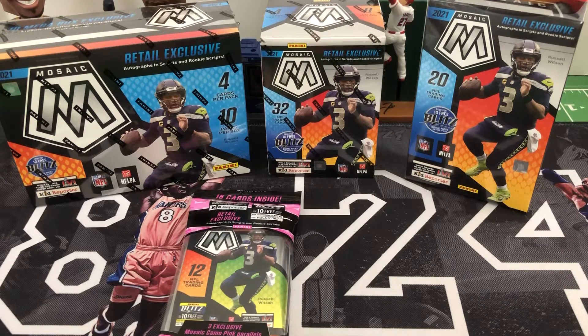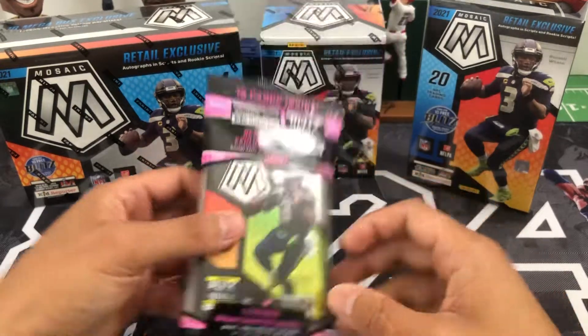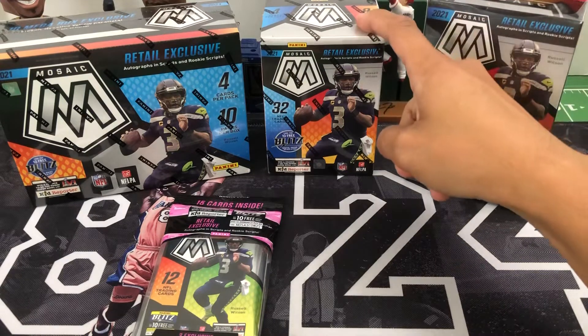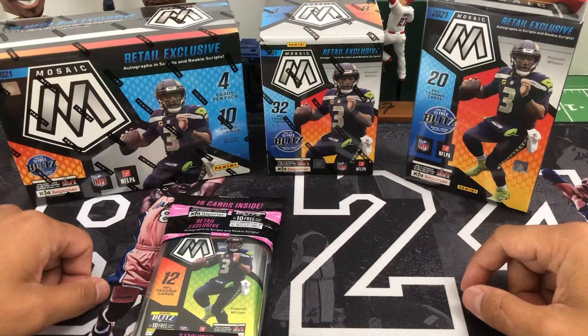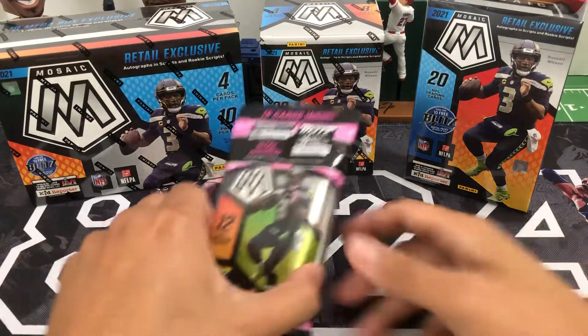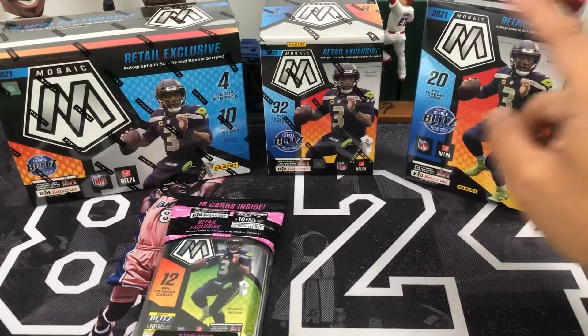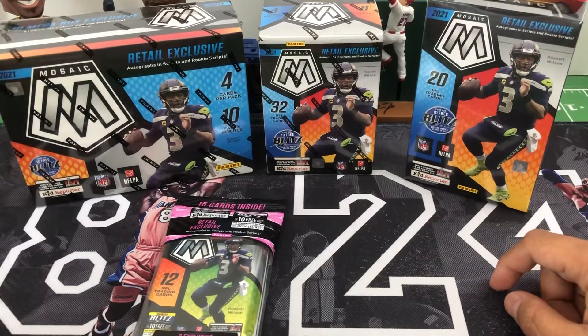What's up everyone, 824 Breaks here. I'm opening up four different formats of 2021 Mosaic Football retail today: a cello pack, a hanger box, a blaster box, and a mega box. Got these on Target.com. The cello was $14.99, hanger was $19.99, blaster was $29.99, and the mega box was $49.99.